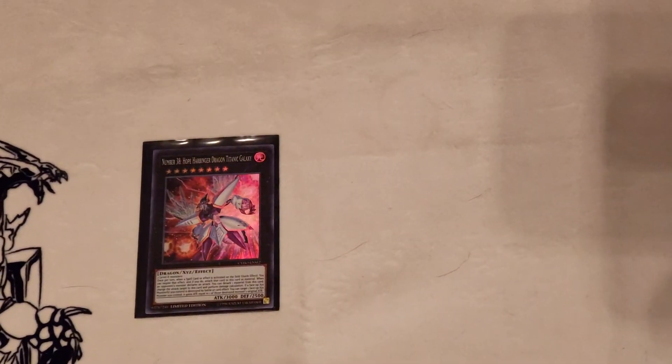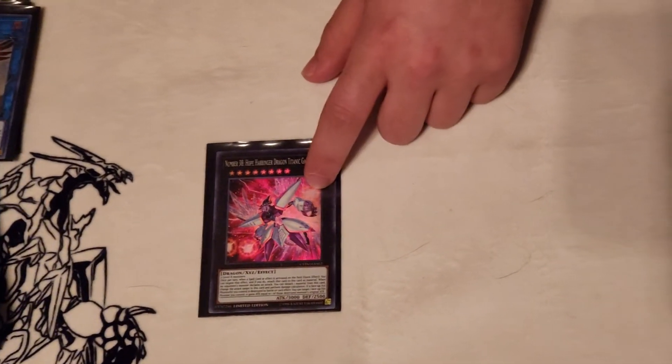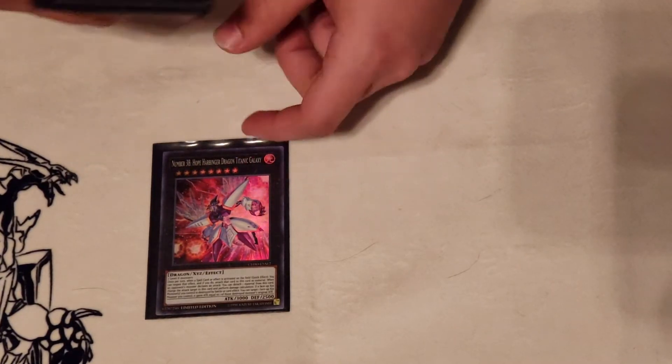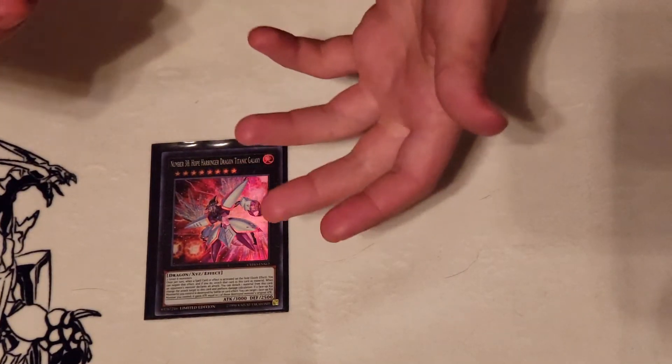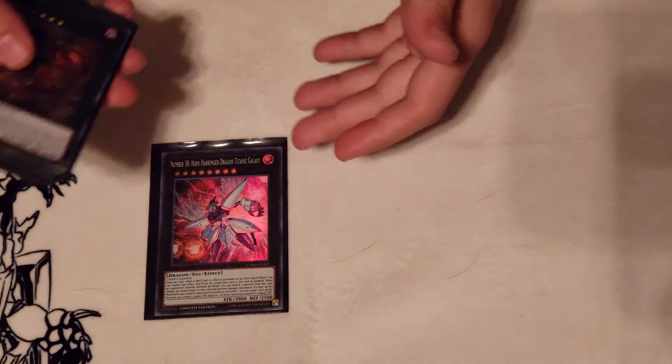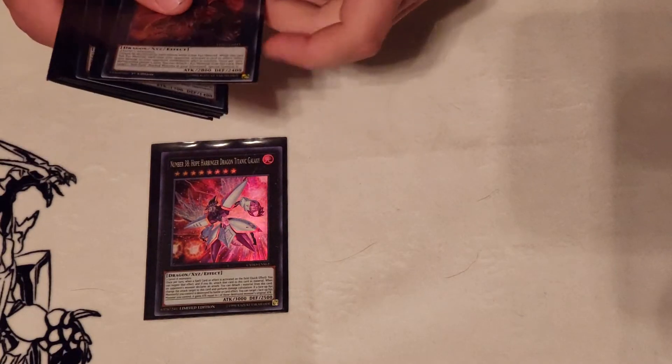Moving on from the link monsters into the XYZ. Starting off, I'm playing one copy of Hope Harbinger. You can go into this card off of Master Cerberus and Omega. Personally, I'd rather have a Hope Harbinger than an Omega against something like Sky Striker, because I'd rather make sure I hit that Engage rather than take a chance with Omega. Plus, if you put Omega in the graveyard it can put itself back, so it's not exactly bad. This is another one of those free slots.